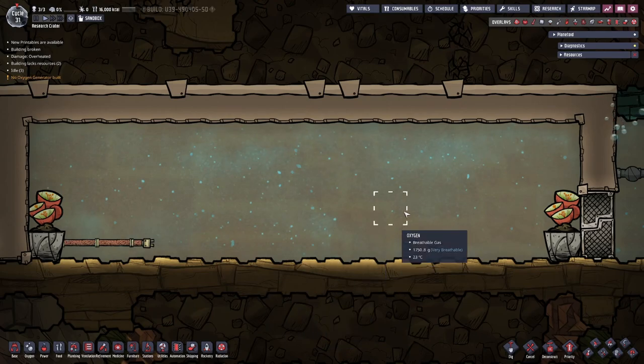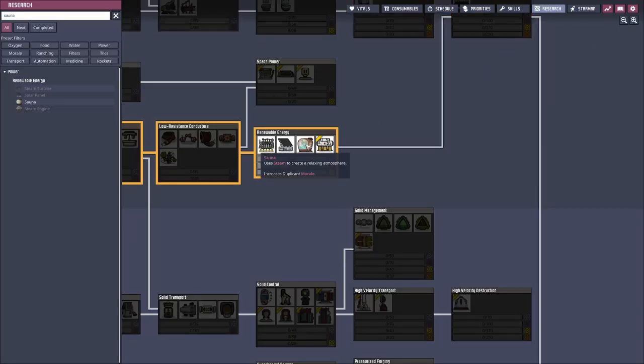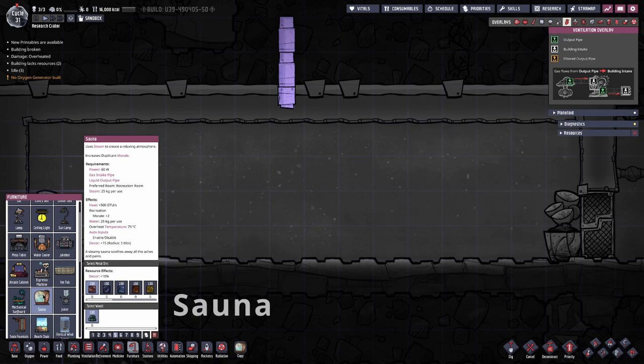Now the next recreational building is going to be the sauna. The 5th tier item can be found here in the Tech Tree. Now this building is going to take a little setup. It only requires 60 watts of power, requires 25 kilograms of steam, and provides plus 2 morale. It has a gas intake pipe and a liquid output pipe.